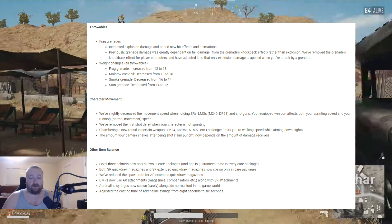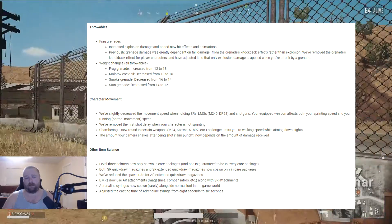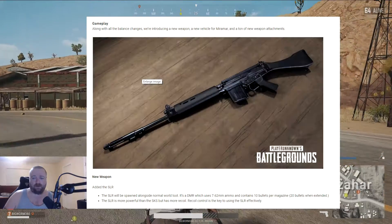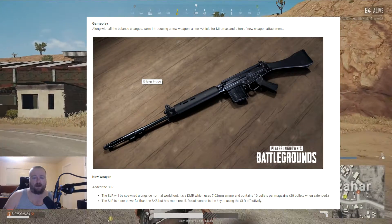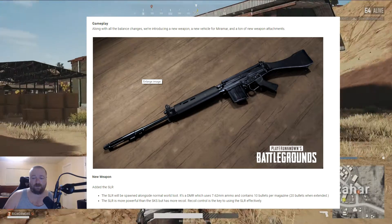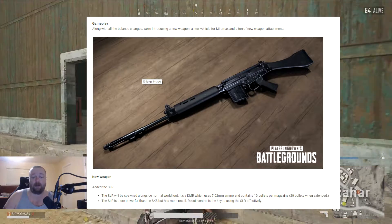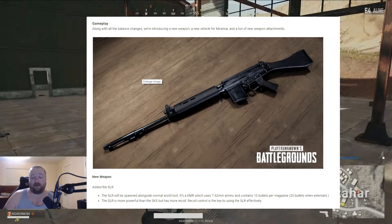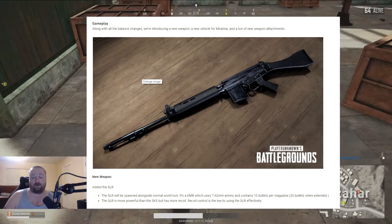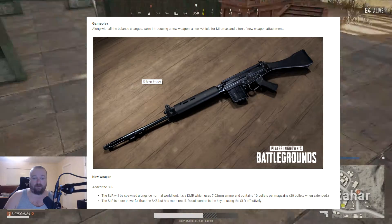They adjusted the casting time of the adrenaline syringe from 8 seconds to 6 seconds — the casting time meaning how long it takes to use it. And this is the SLR: it will spawn alongside normal world loot, it's a DMR which uses 7.62 ammo, contains 10 bullets per magazine and 20 when extended. The SLR is more powerful than the SKS but has more recoil, so recoil control is the key to using it effectively. I haven't used it yet.